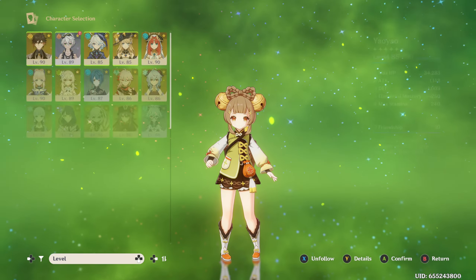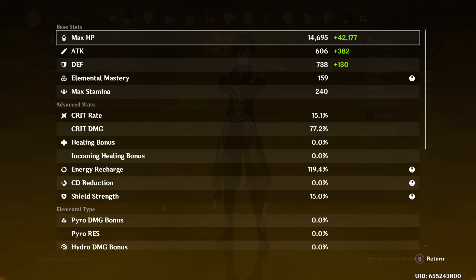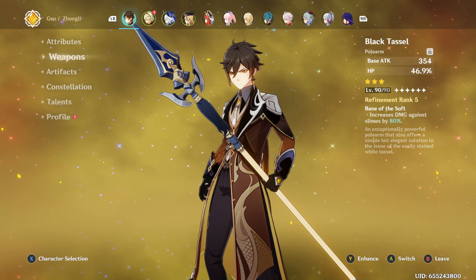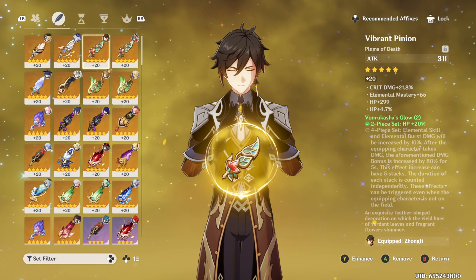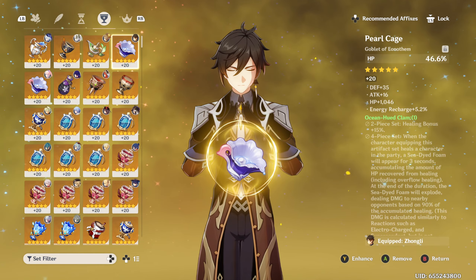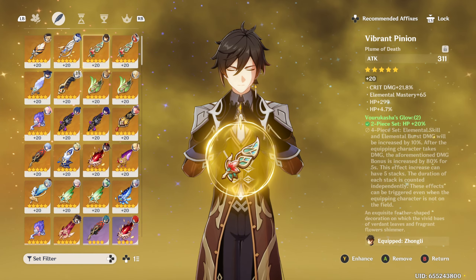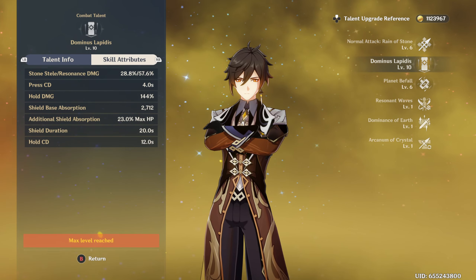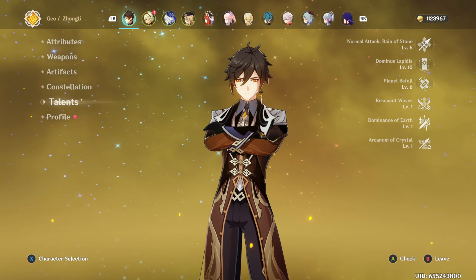Now let's look at the Navia team, starting with Zhongli. Weapon is Black Tassel for HP, basically going for the biggest shields possible. Artifact sets are Vourukasha's Glow and Tenacity of the Millelith, with HP on sands, goblet, and crown — just max HP for maximum shields. As long as that shield is up, you basically don't have to worry about taking damage. No constellations. Talents: rank 10 on the shield skill, rarely use basics or burst.